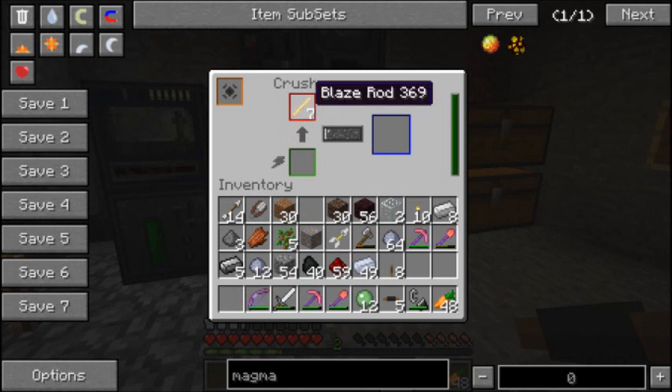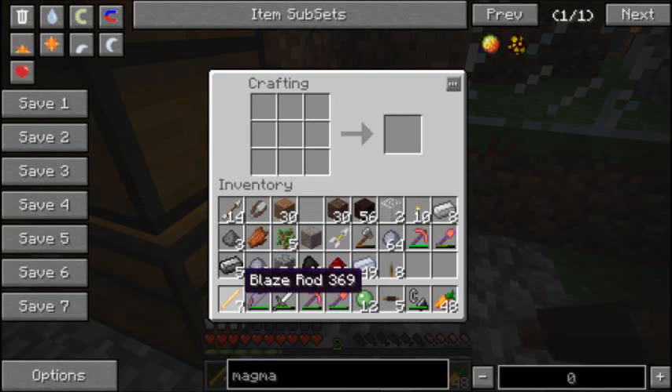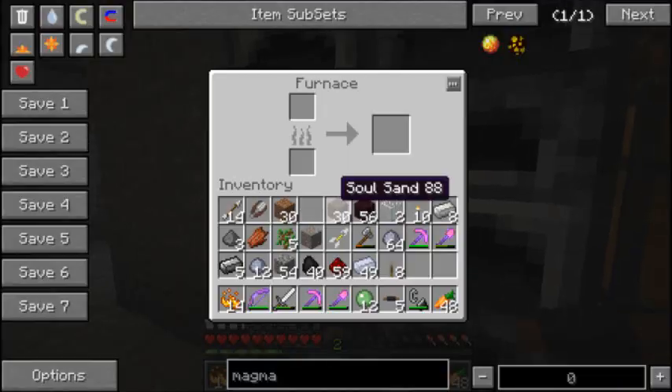I think you crush blaze rods or do you just put them in a crafting table? Just a crafting table. You might get more — I only got 14.